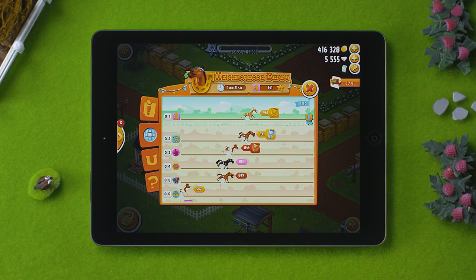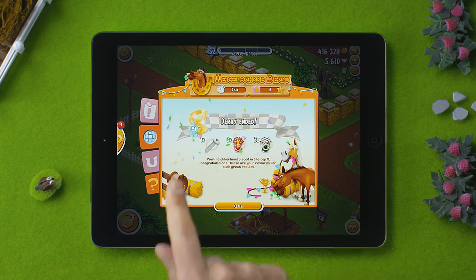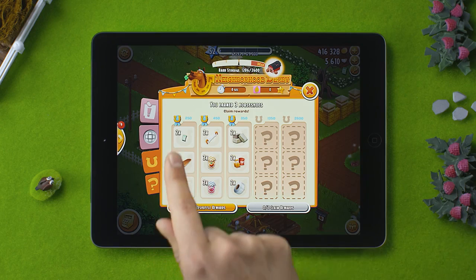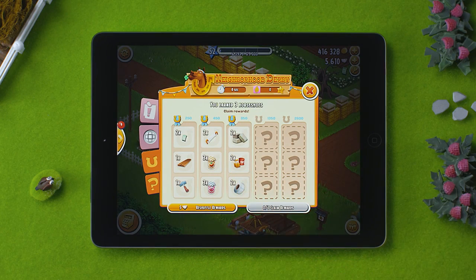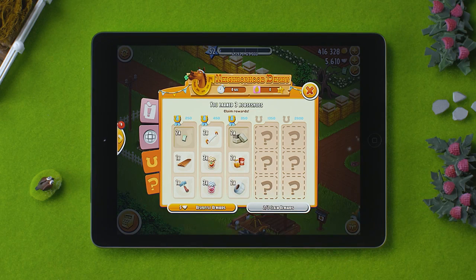My neighborhood and I will complete this Derby and show you how rewards are gathered. The Derby has ended and my neighborhood reached first place. Now I can claim my winnings. We were able to reach three checkpoints, so I can collect just as many prizes. I can choose one reward from each column. Sweet! Prefer a different selection of rewards? You can shuffle the choices for a new set of possibilities using diamonds. Note, you don't have to shuffle everything at once. You may keep certain items while shuffling the rest for a better chance at winning what you're looking for. I will select the two items I like and shuffle the rest.